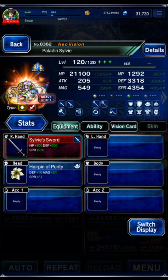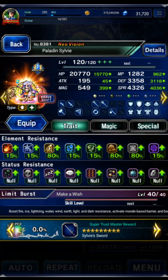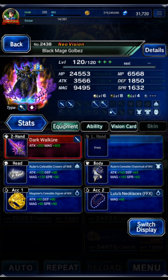Sylvie: her TMR or STMR, some status immunity. The whole party needs status immunity — well, they don't need petrify immunity if you're using Sylvie. If you're not using Sylvie, you need petrify immunity on the party. Sylvie support chained, filled LB, and provided status immunity.